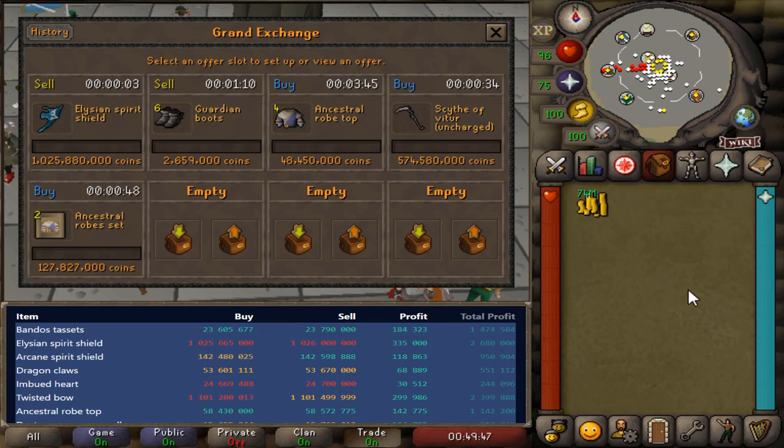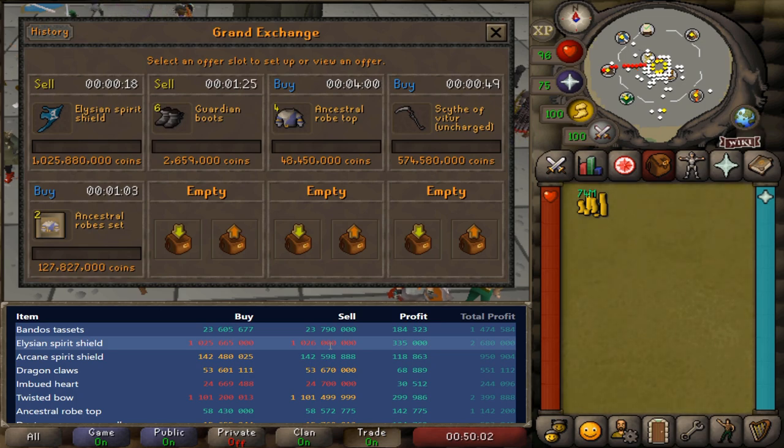Getting a little bit scared of this Elysian at the moment, so I'm going to try to sell it for a small margin. We're still profitable though. I just want to get out of it because you really don't want to hold on to something for too long if the price information hasn't been updated. Although that is where you can get the biggest opportunities, it's better if you are buying the item in that situation than if you have one on hand. To mitigate a little bit of risk, I'm going to try to sell this back for a small margin and maybe we'll cycle back in at a cheaper price.